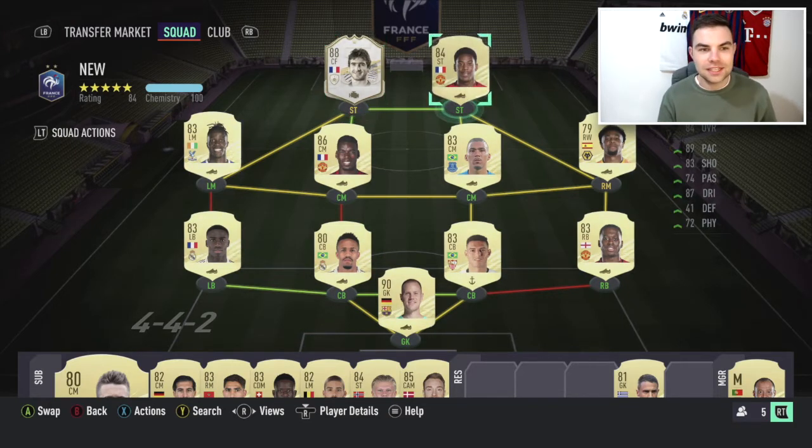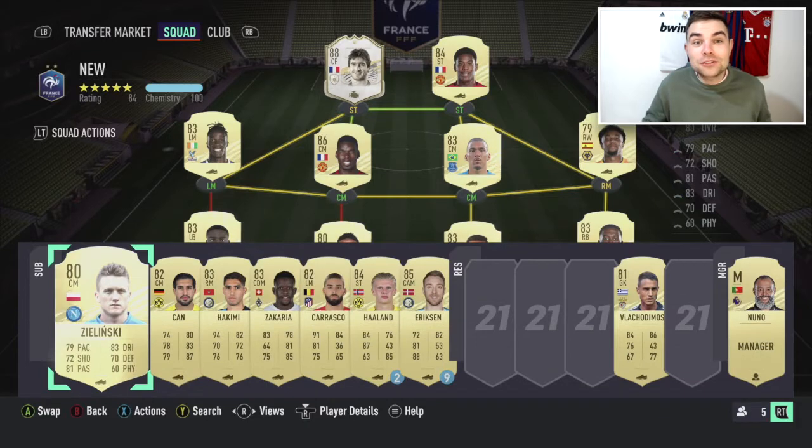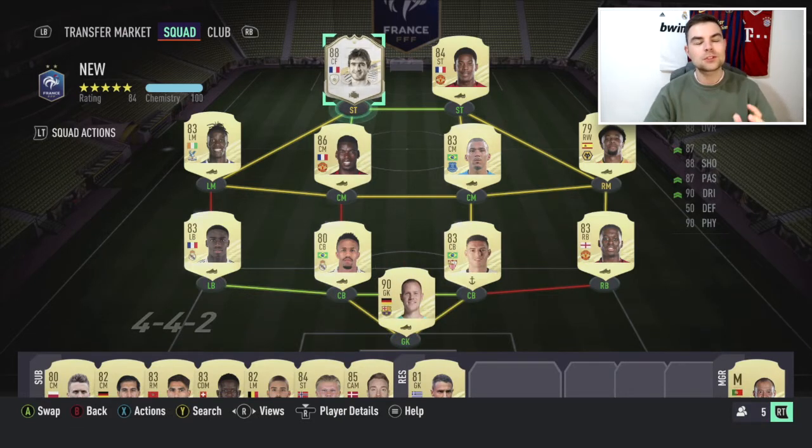I opened the pack and I was like, French, centre-forward - who is this going to be? And then I saw Icon. I had no idea we were going to get Eric Cantona. Welcome back to the Road to Glory guys. This is probably going to be a bit of a shorter episode. I just wanted to bring this video to you on a Saturday morning to show you probably my best ever pack pull in any FIFA - probably rivals the shapeshifter Ronaldo. Packing a card this early in the game is absolutely insane.